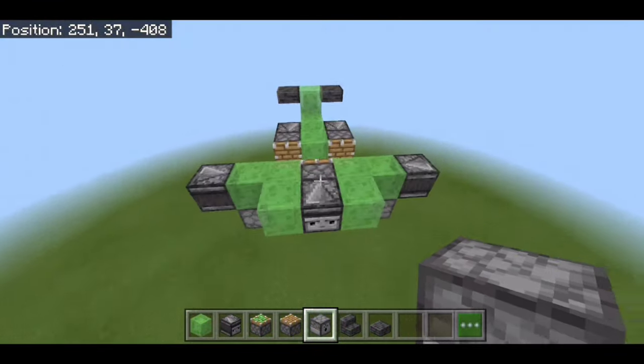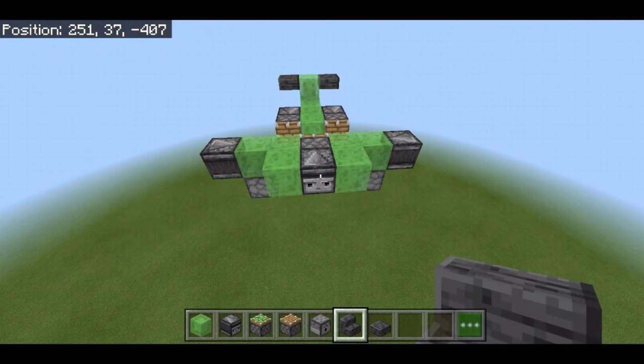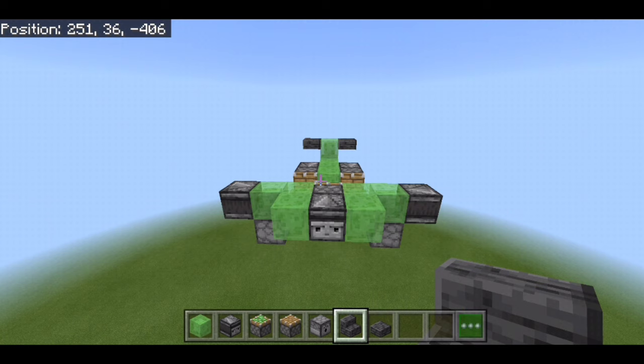To finish the plane off, all we have to do is add the stair in front of the observer, which is going to create the nose and activate our plane at the same time. One obvious thing I should point out is that you shouldn't build it too close to the ground, because one of two things are going to happen: you're going to hit a mountain or a hill, or the TNT is going to bounce off and land on the plane.